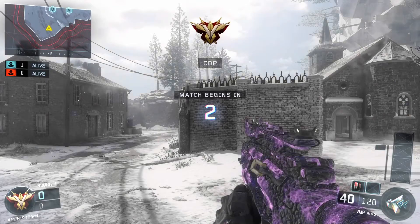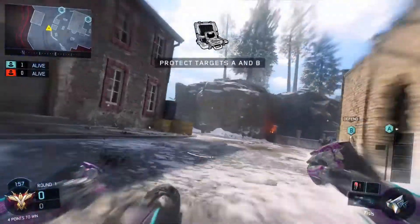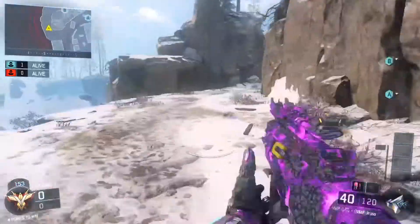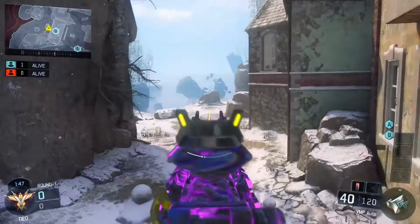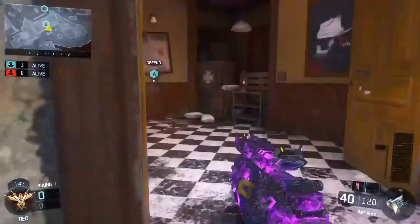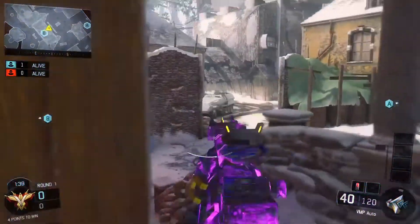I'll be doing one for B and then one for A. So this is the one - you just do this. It's pretty hard to explain but if you can do it like that, then you throw a flash there, and then you could either jump behind here. If you know someone's there, don't push it - just run straight into this room. You can get on a head glitch and you can kind of push out here.